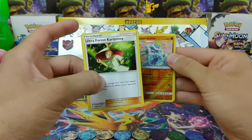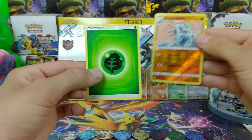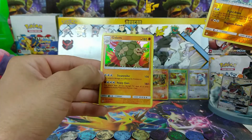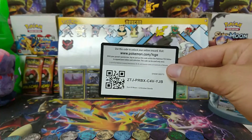Golbat, Ultra Forest Kartenvoy, Grass Energy, and a Golem Hollow! All right! There you go.